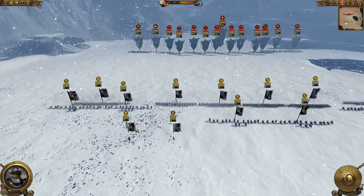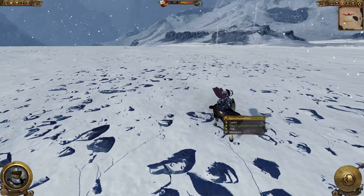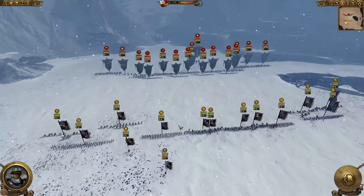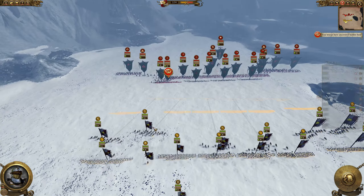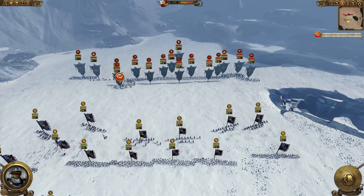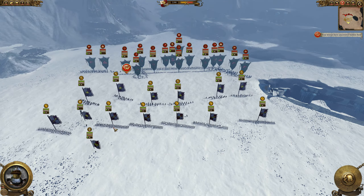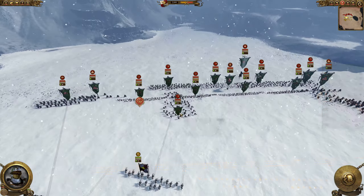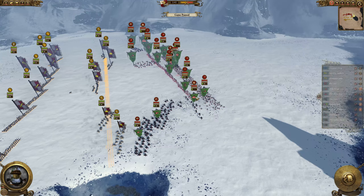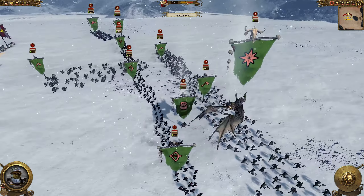Here we have my build: I have a General of the Empire on horse with a Witch Hunter as well. I also have six Demigryphs with halberds, a bunch of swordsmen — four swords, two spearmen. I should pause just to go over his build before things actually happen.